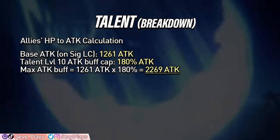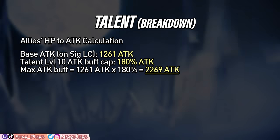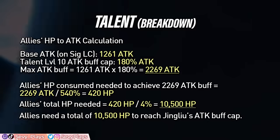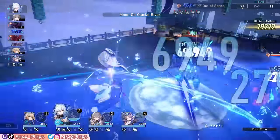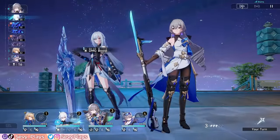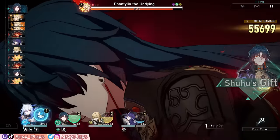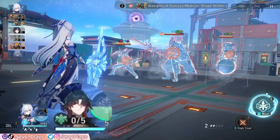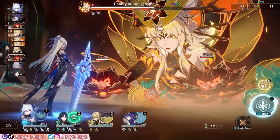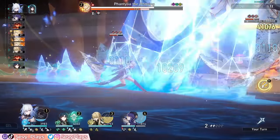Let's do some simple math. On her signature light cone and talent level 10, the maximum attack she'd be able to gain is 2269. To actually get that max attack increase, her allies would need a combined total of 10,500 HP. Reaching high HP on your units is within practical reach with a fair amount of investment. Note as well that this HP drain will trigger specific effects that depend on losing HP — for example, Blade's follow-up stacks will increase, and it even triggers the Longevous Disciples 4-piece effect.